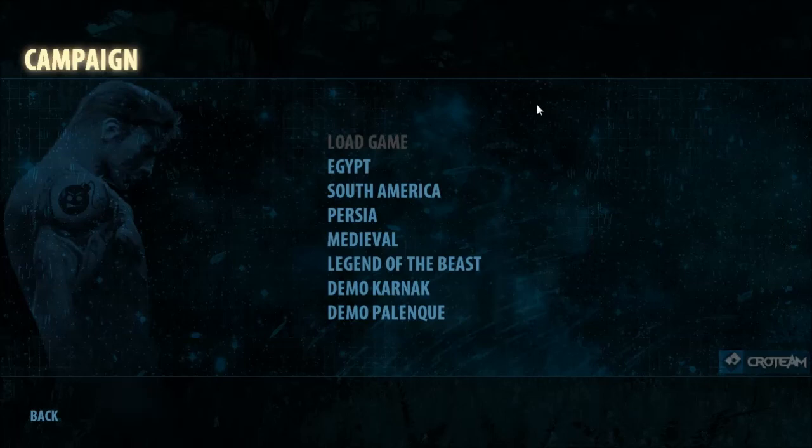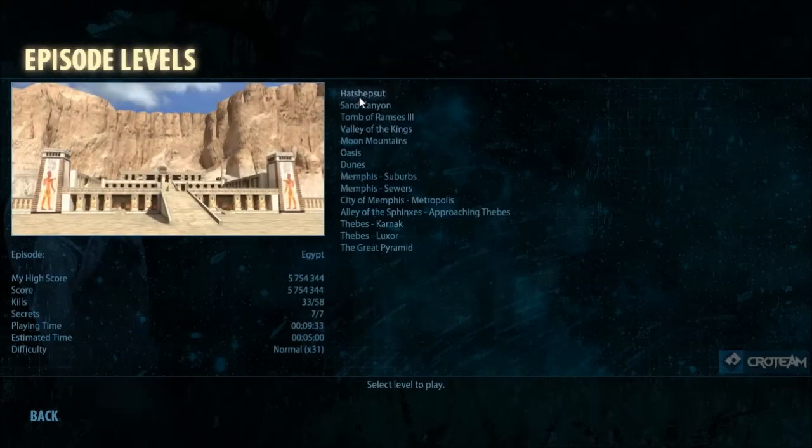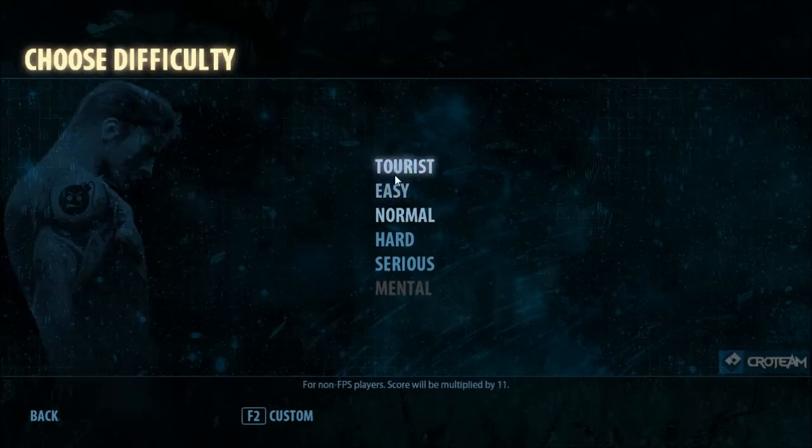I don't know if this is a Steam-only thing or if this happens if you just install the Second Encounter, but it includes the entire First Encounter as the first zone for the game. I'll be playing from just this one game, going through all of Egypt through the Legend of the Beast downloadable content. I'm going to start from the beginning and play on easy, not normal, because I want to actually stand a chance of getting it done in a reasonable amount of time. There is one level I'll demonstrate on normal mode to show how to get a couple of secrets, because you cannot rocket jump on anything below normal.